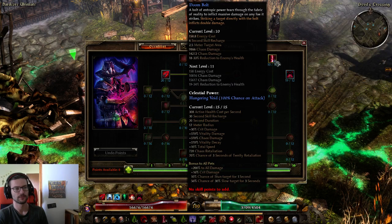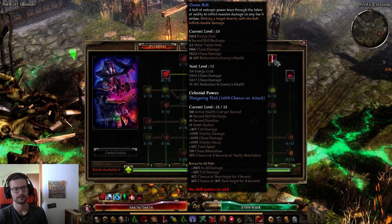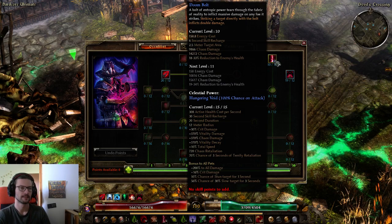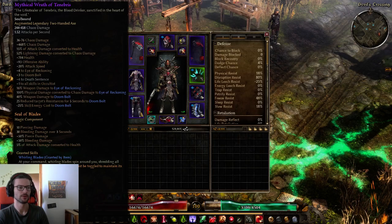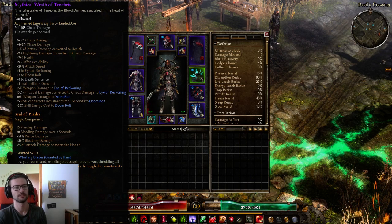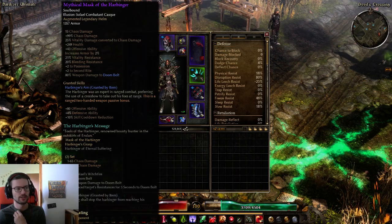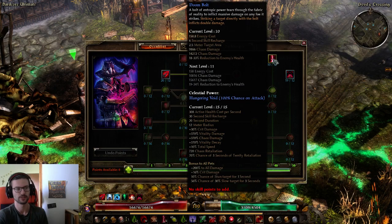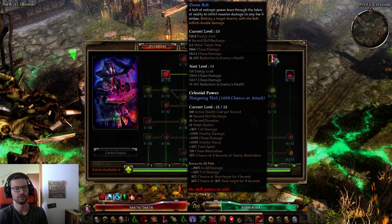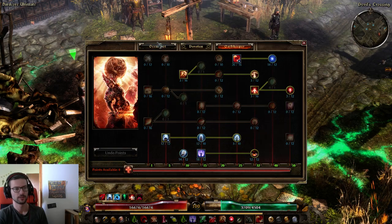A one-pointer in Doombolt, because I have quite some modifiers to it — you can check the Grim Tools link below. The reason it's so good on this build is the weapon adds reduced target's resistances, which is type B resistance reduction. Also, with two-piece Harbinger, Doombolt gets 140% weapon damage, and since we're using a two-hander with a lot of weapon damage, one point here deals a surprising amount of damage.